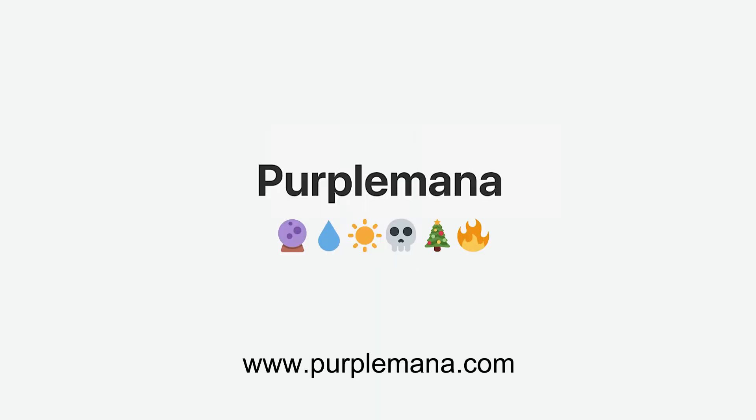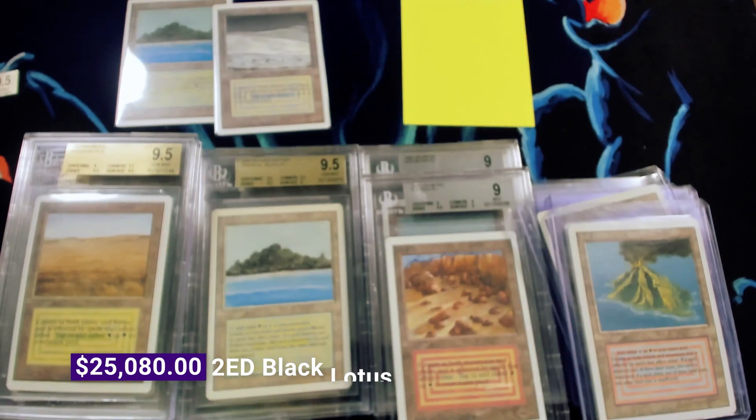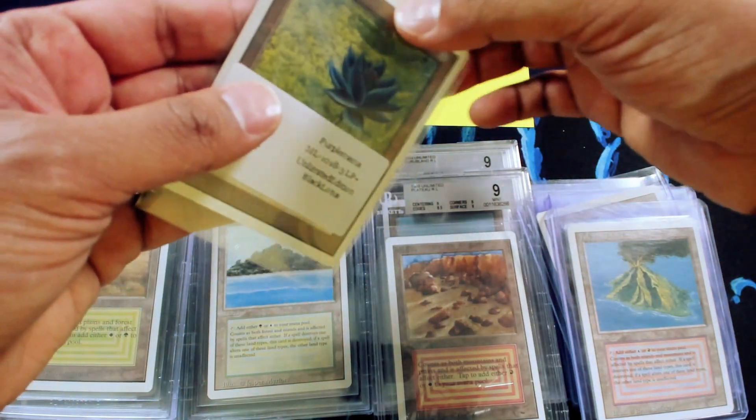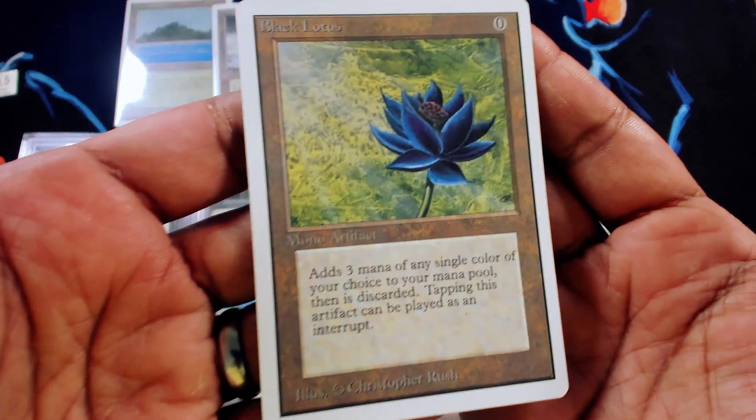Today I'm going to show you a trade that we just got in from a new customer for our LP Plus Unlimited Black Lotus that you might have seen on a previous episode, but it is such a beautiful, exquisite lotus that it kind of warrants a second showing. You might have seen this beautiful Unlimited Black Lotus — one of the nicer pieces of Unlimited power that we've ever had. Just exquisite centering, beautiful, everything about this.